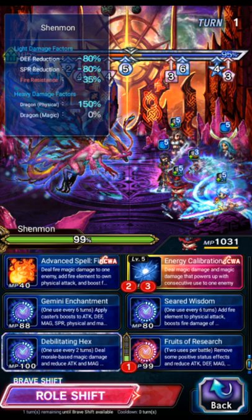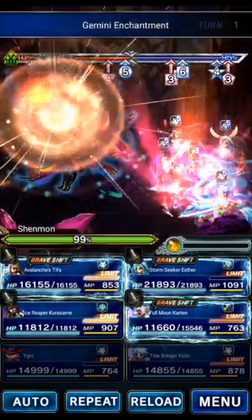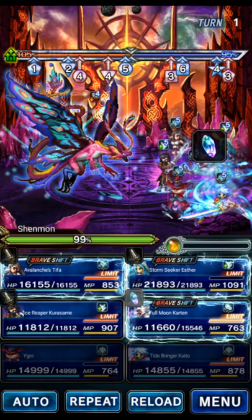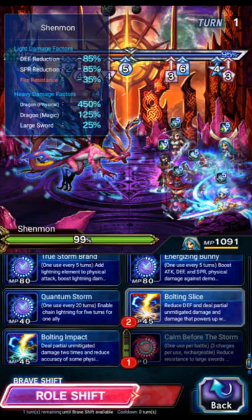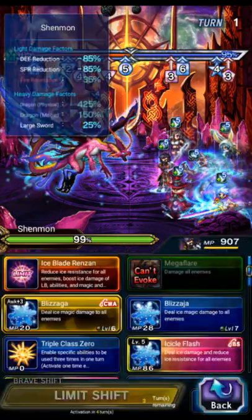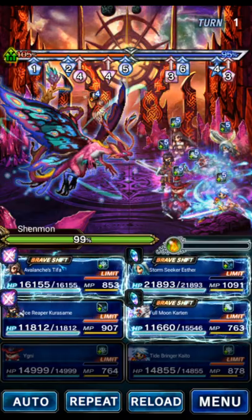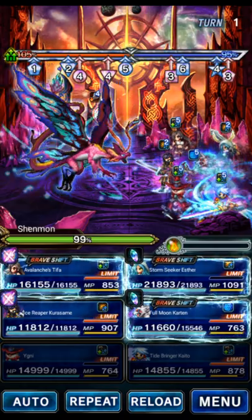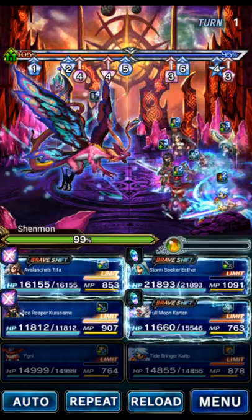Double Calibration gets rid of the rest of the mirage — it's a 2-part skill, therefore it eats up all the mirage stacks. Then we use Gemini Enchantment to buff the party's modifiers and share the stat buffs to the whole party. Esther is going to triple, then we go Calm and double bolting. We LB with Kurosame and base form Tifa. Tifa goes first, applying Water Imperil and Fist Imperil, and we get Greatsword Imperil from the Leave it to Me card.